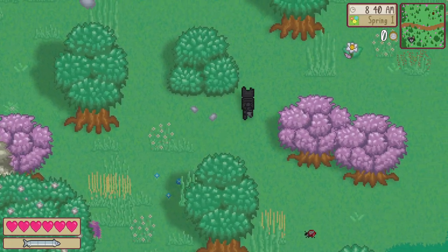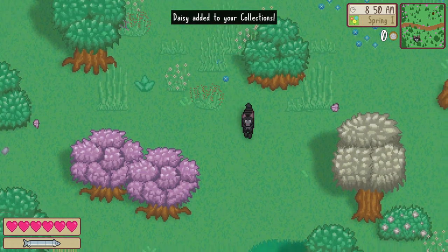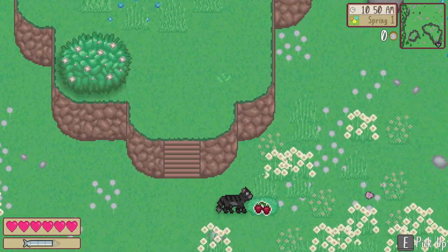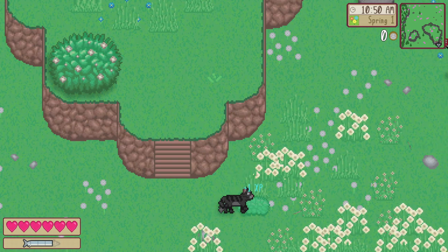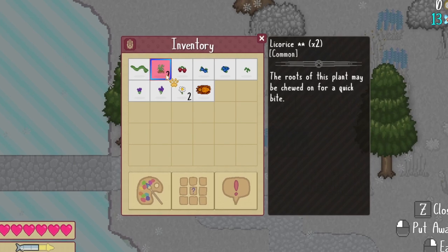Each herb serves a purpose. Some can be used to tend to your wounds or block the effects of toxins. Others can be applied to aid you in battle or increase your movement speed. Every herb from the first game is back, alongside several new plants for you to harvest.